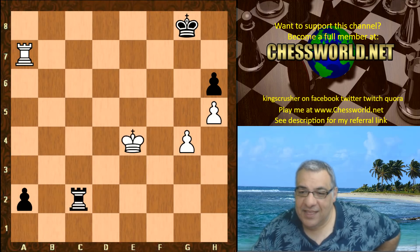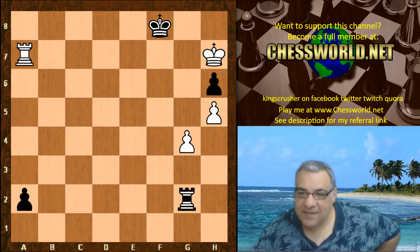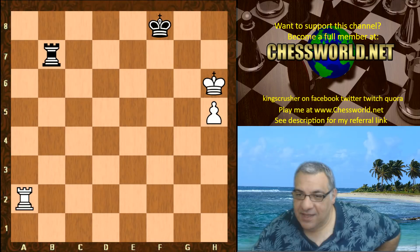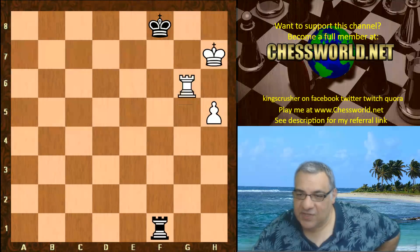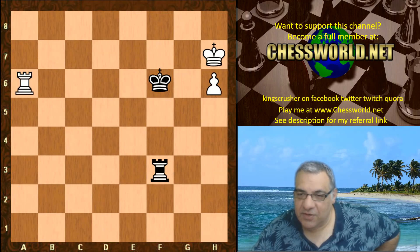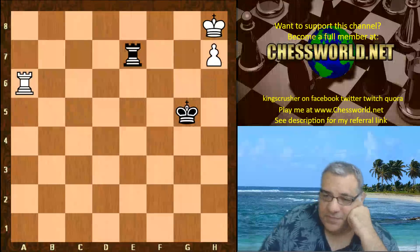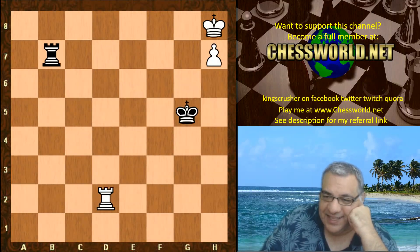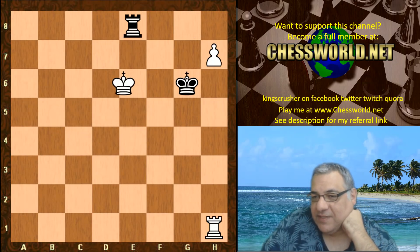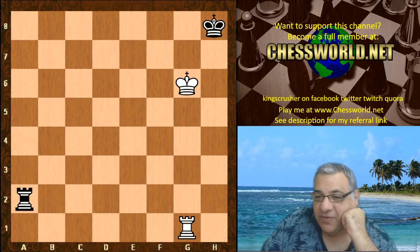f4, and then it carries on and on until move 116 — swapping a pair of pawns. Leela technically has a pawn and thinks she has an advantage, but really it's just a totally drawn position. It carries on and on, even into a raw rook-and-pawn ending. People were saying to deeply annotate these moves but there's not a great need here generally.